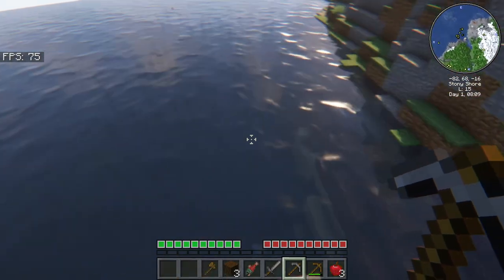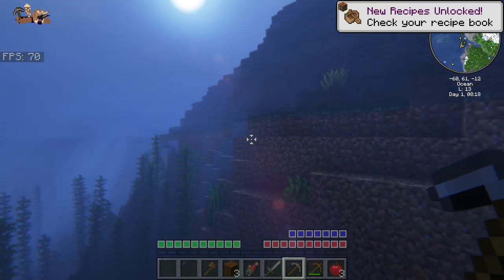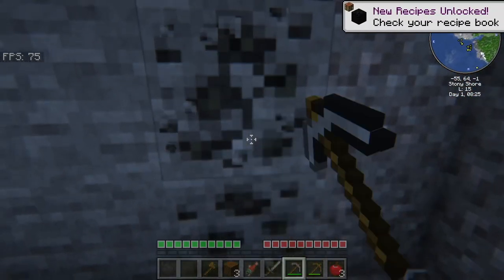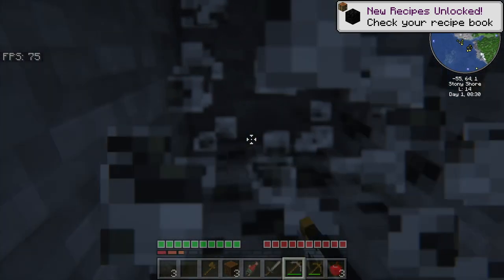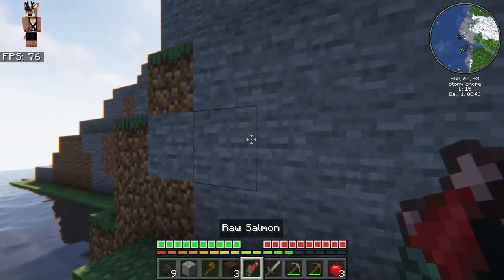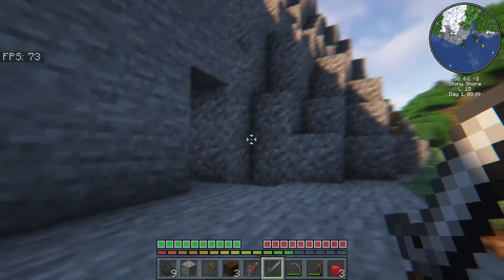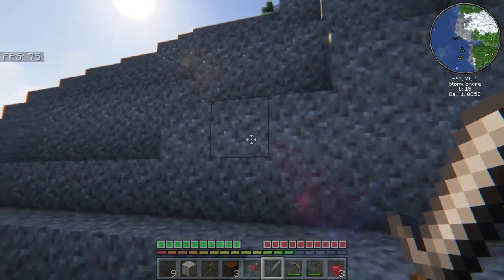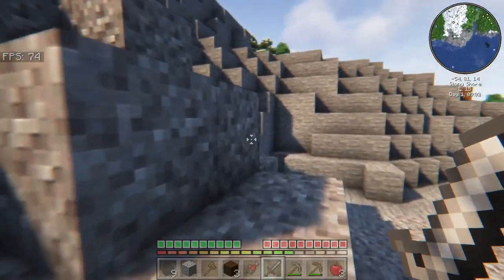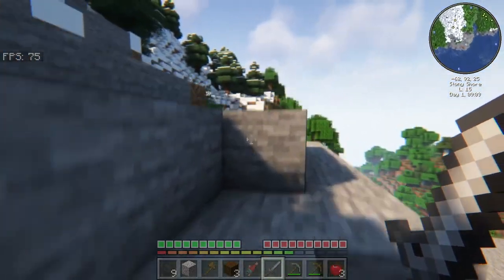I think the best way to get iron might be underwater, but I don't see any magma blocks so I don't think we're gonna get any. We can mine underwater, but we'll see. Actually, what might be a good idea is seeing if we can get on top of these slopes, because iron is pretty abundant on mountains, especially mountains that are just all stone.